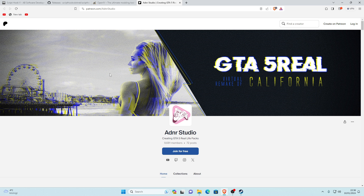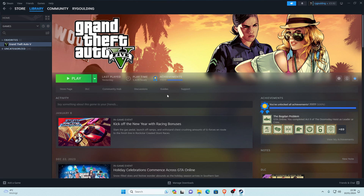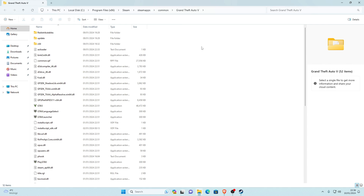Now we're going to find our main game directory. Go to Steam, go to your library, then go to Grand Theft Auto V. Go to the Manage tab, hover over Manage, go to Browse Local Files and click on that. If it doesn't come up just minimize Steam — it should appear. Go ahead and put it in full screen. This is our main game directory where we'll be installing all the mods.